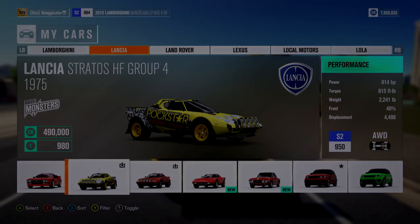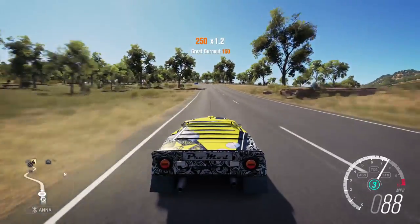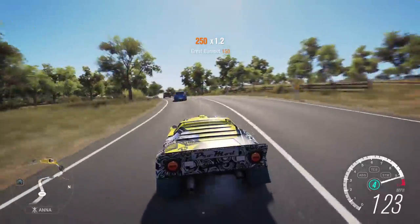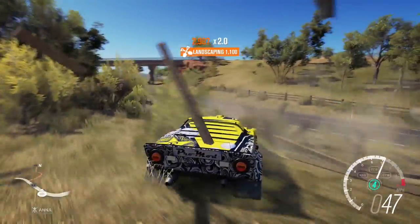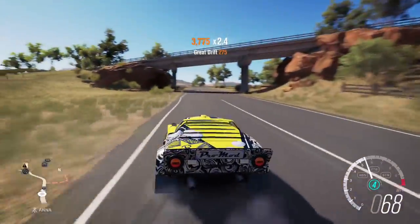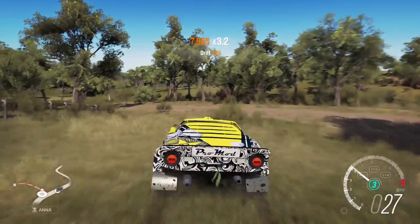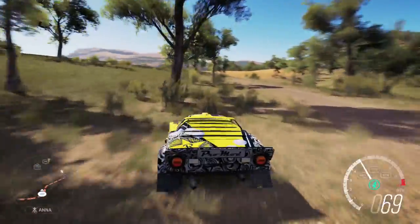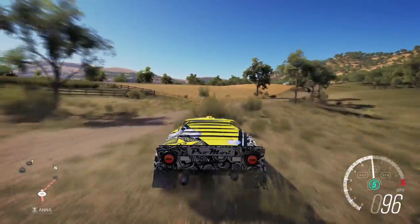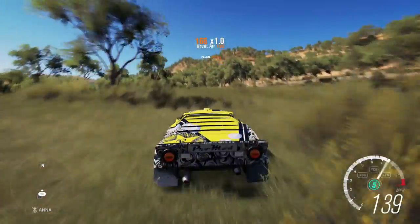Lancia Stratos HF Group 4 — another expensive car, but this is a great rally car. This thing is crazy in Blizzard Mountain; it's too easy to set records there. It's fast, it can drift, and I just love everything about it — the bumper with the wing, the mud flaps, the exhaust. Even if you're not a rally person, this thing can reach up to 200 miles per hour. In my opinion, it's the best rally car.